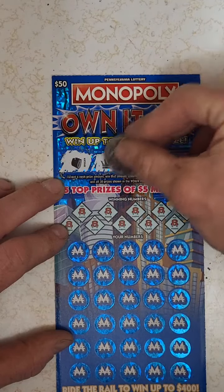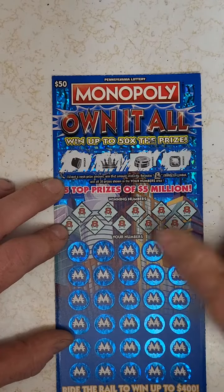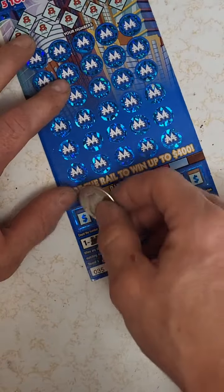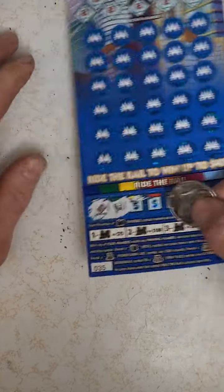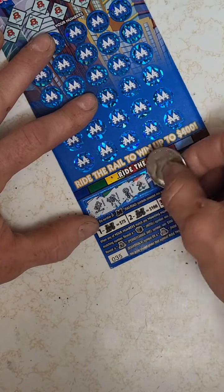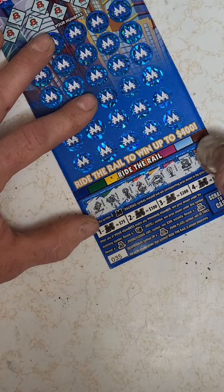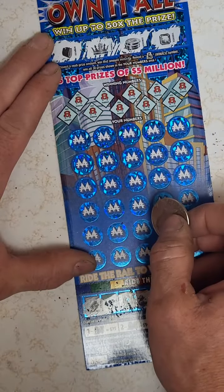That's a wallet, crown, stack of coins, and some kind of a gemstone — no bonus. Now let's go down near the bottom, looking for trains: a go symbol, a cat, a duck, a ring, that's your iron symbol, free parking, and a dog. No luck there. Okay, now we're going to do the numbers.